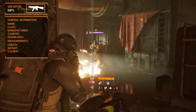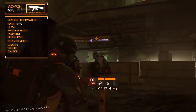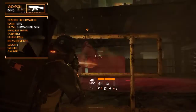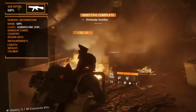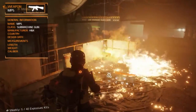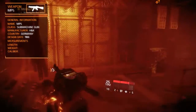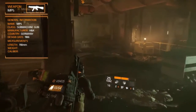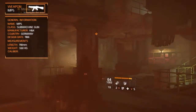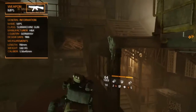The MP5 is an abbreviation of machine pistol 5. It is classed as a submachine gun but it kind of fills the gap between the submachine guns and the assault rifles in the Division. It is manufactured by Heckler & Koch and was designed in West Germany in 1966. The weapon is medium sized at 790 millimeters in length and isn't very heavy either, weighing 3.6 kilograms. It fires 5.56 by 45 millimeter NATO standard rounds.